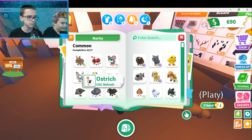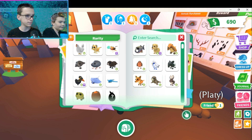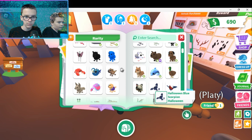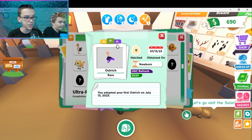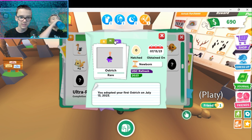The neon ostrich is purple — I don't think we've ever really seen a purple neon in Adopt Me before. That's crazy.